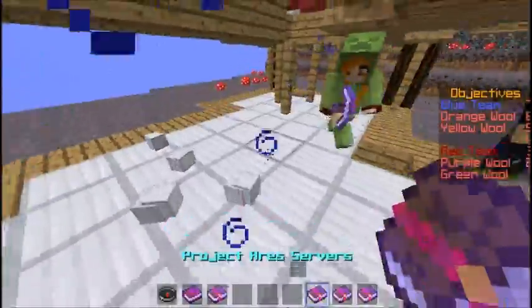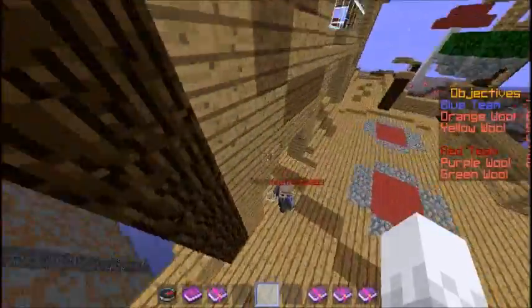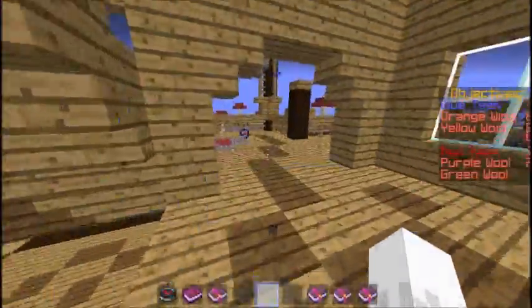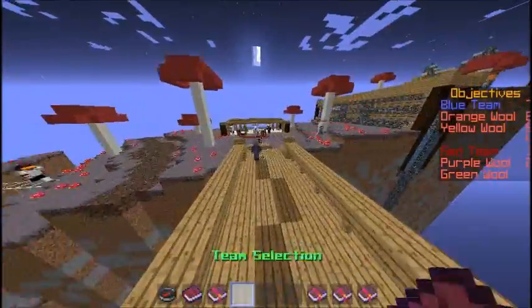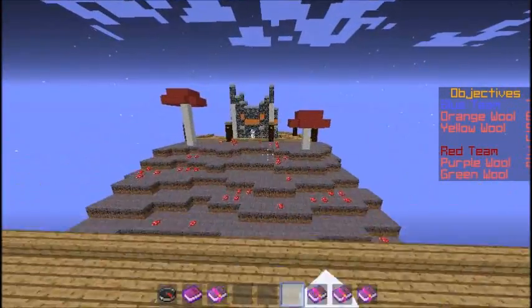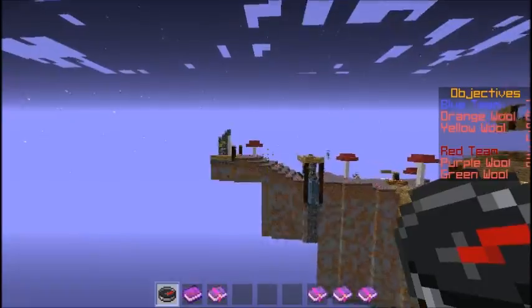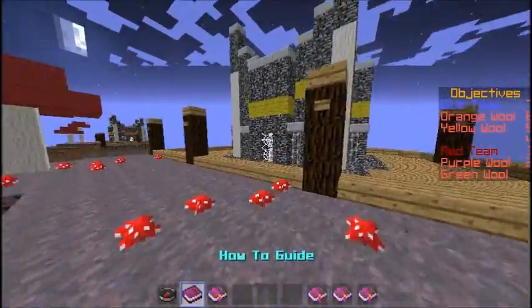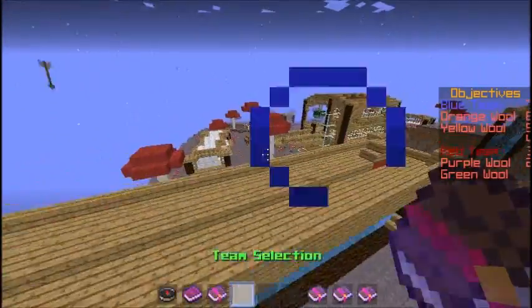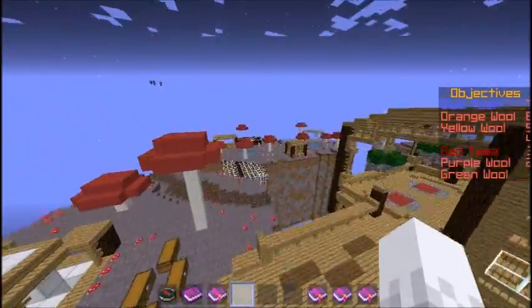So basically this is where you get your iron, so you'll spawn in there and you'll want to come up here and get your iron. This is the war room, and the other war room is over here. The aim is to get into these war rooms.